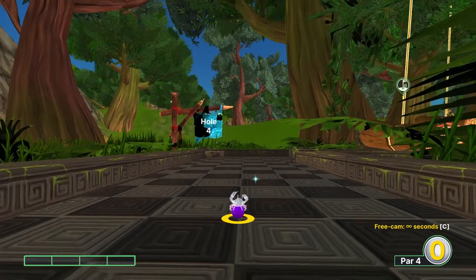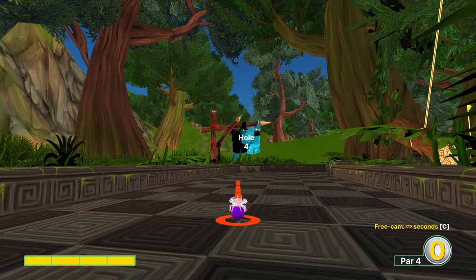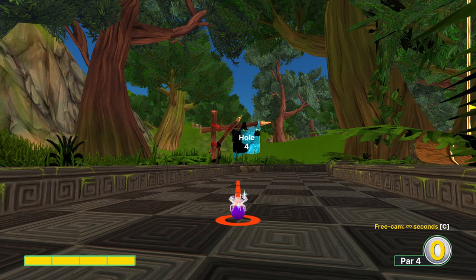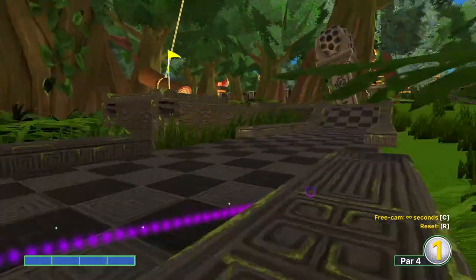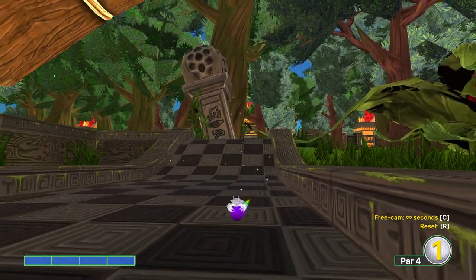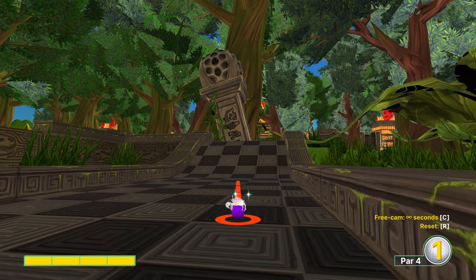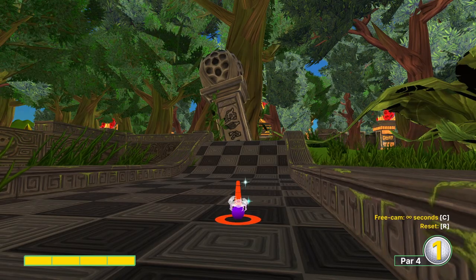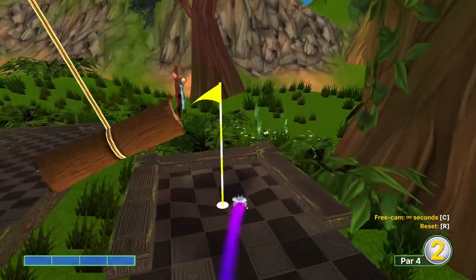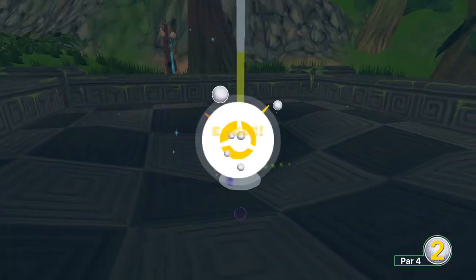Hole four — some weird pinch hole-in-one might still be possible, but we won't be going for it. We will line up the right side of our cursor with the corner of this light tile at full power, waiting until the log is over the course to release our shot. Then you'll have to make slight adjustments depending on how exactly the shot turned out. A good rule of thumb is to aim just right of the light tile, two tiles up the hill, again waiting for the log to be directly over the course. Sort of a narrow band of shots. Best of luck.